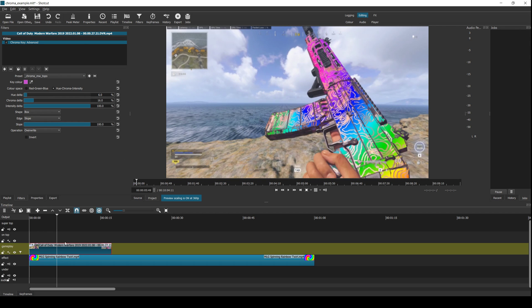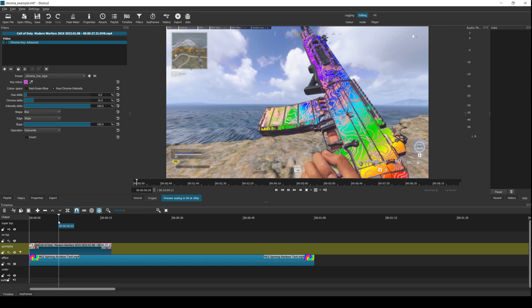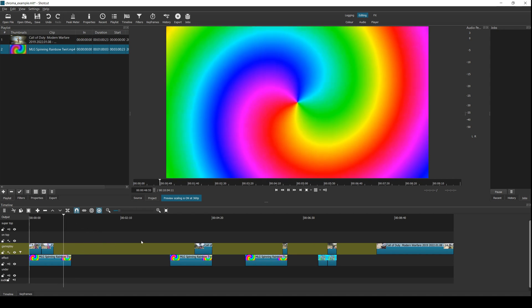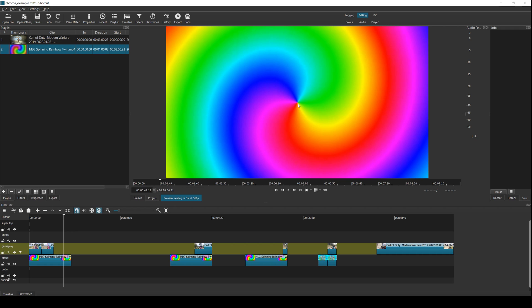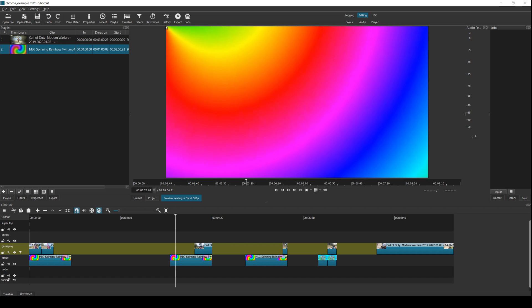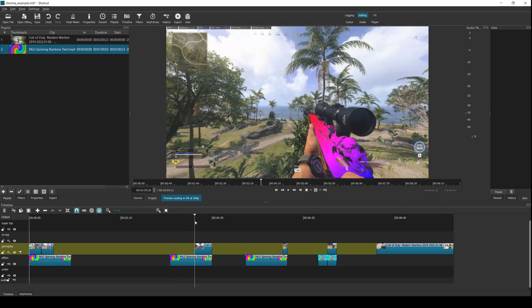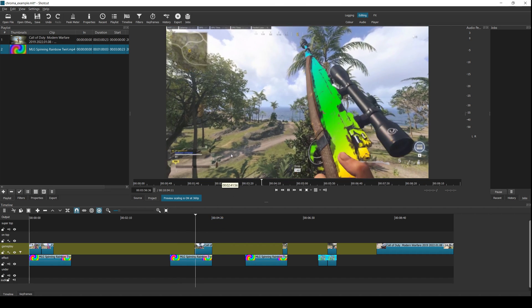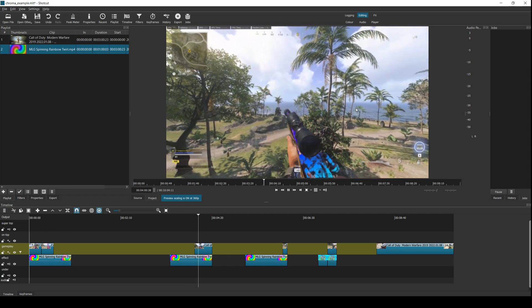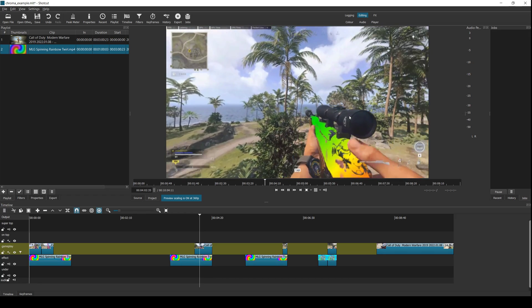These are the settings I found are the best for this particular camo. One refinement you can make to this rainbow effect is if you zoom in so that the center of the spiral is in the corner, you get something that looks like this — it's all radiating out from the top left corner. That way you get this sweeping effect over the whole gun rather than radiating out from the middle when you do an inspect animation. It looks much nicer in my opinion.